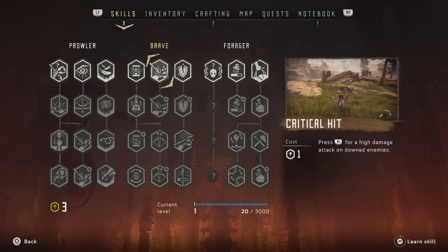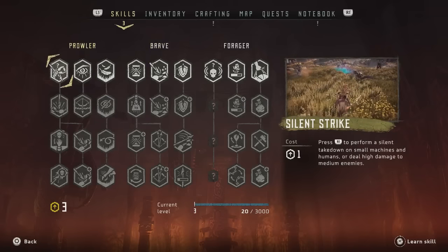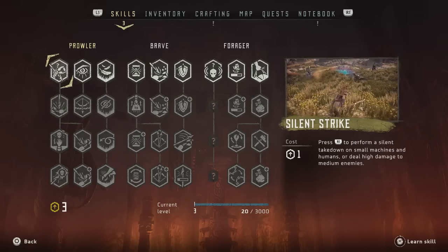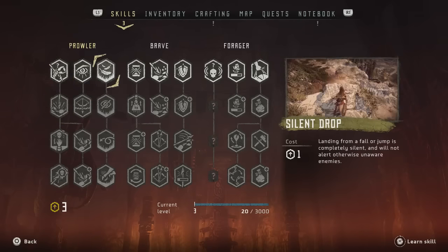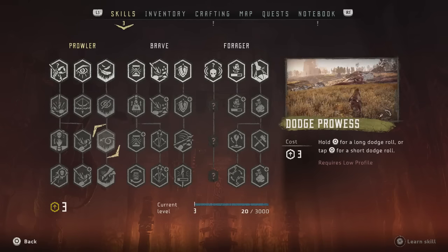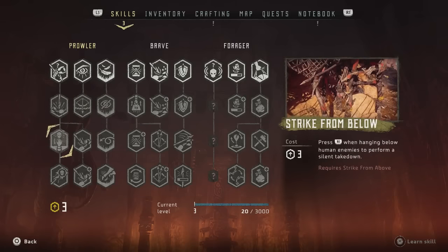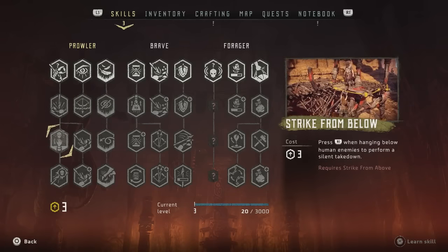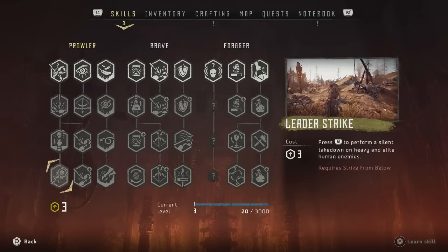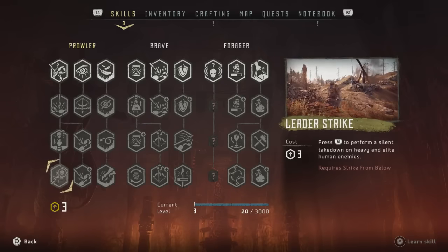So here are three skill trees. The Prowler tree is basically stealth attacks — sneak up on people and hit them when unawares to do major damage. Silent drop means falling doesn't cause sounds, eventually you can sprint silently. There are different variations of dodges, better crouching stealth. You can attack from above and below for instant kills, taking people off ledges. At the bottom you even get one that lets you take down elite units in one hit.